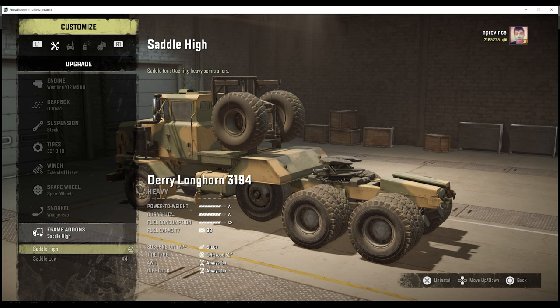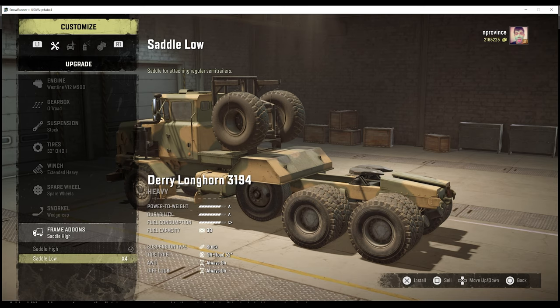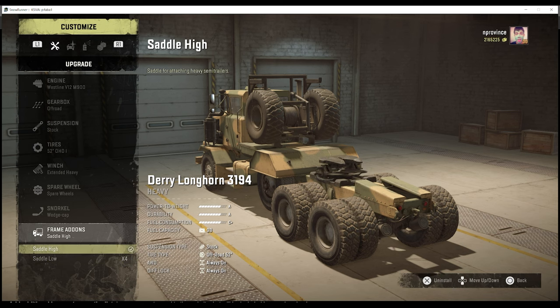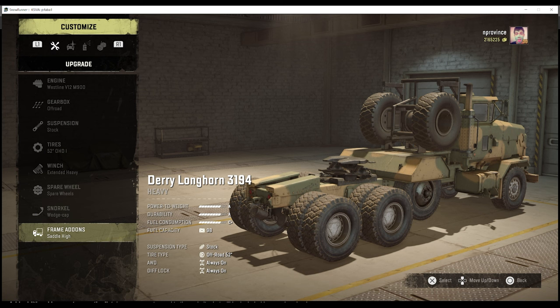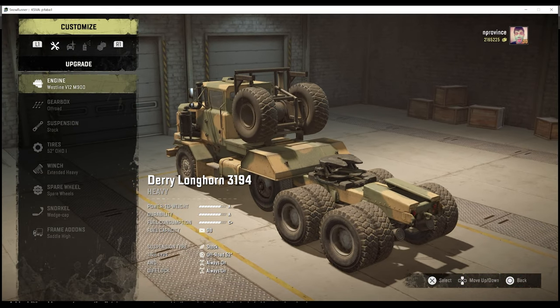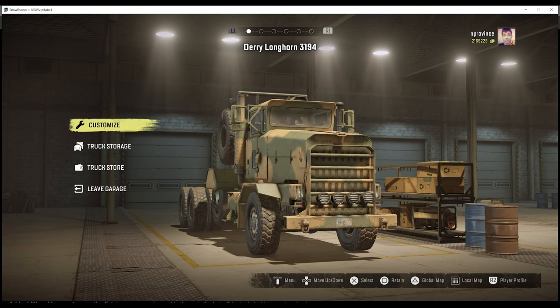Going back to the Pacific P16 briefly — it still has one of the highest sitting saddles in the game, which is cool. The 3194, not so much, but for low saddle it does well. One ding on the 3194 besides power-to-weight is its terrible turning radius at 24.7 US tons. Between its lackluster power and poor maneuverability — especially when hauling another long saddle trailer — I set it in the lower side of B. I do generally like the 3194 though.